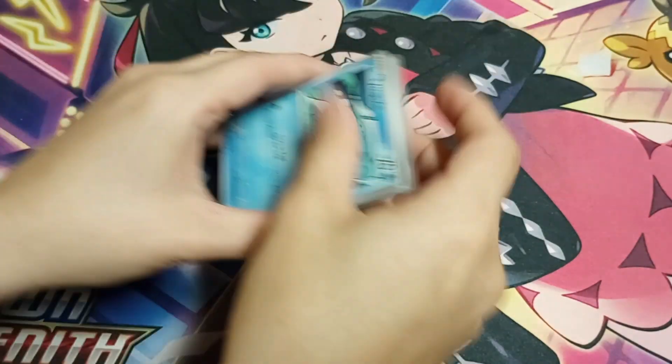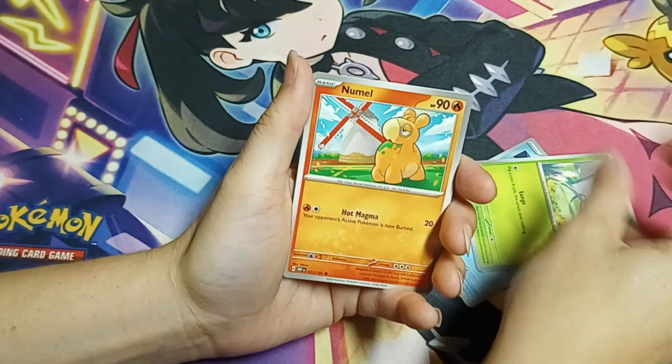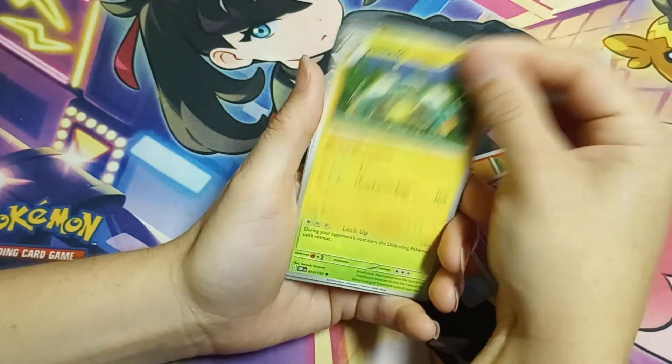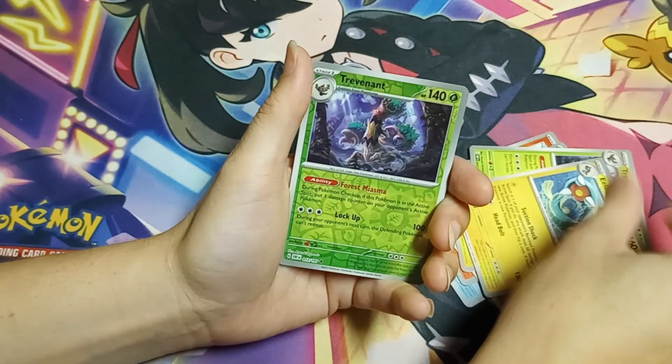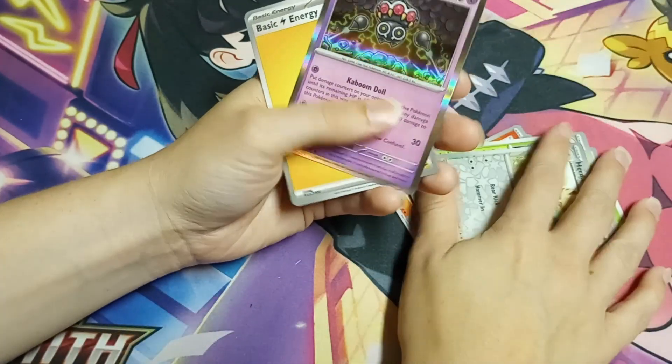There's a code. We've got Timburr, hold on — a Mismagius. Greavard — cute little dog. A Boltund, a Trevenant, Electross, another Trevenant, a Houndour, and back to nothing.